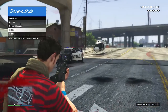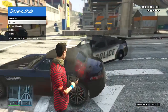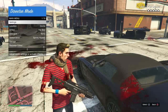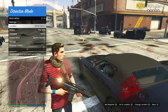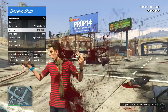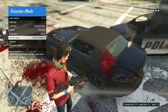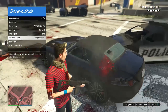It's pretty easy access to your vehicles from the interaction menu. You just select the vehicle you want, and you can spawn it in right next to you and drive away. You've also got the locations menu where you can teleport to any location you want — just hit X on PlayStation or A on Xbox — and I'm going to go ahead and switch characters now.